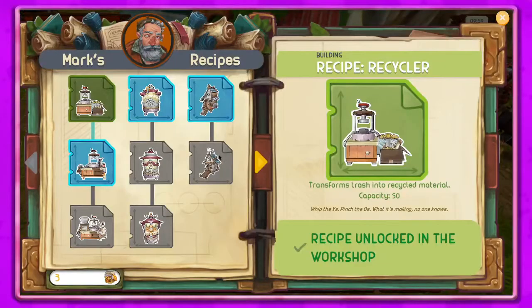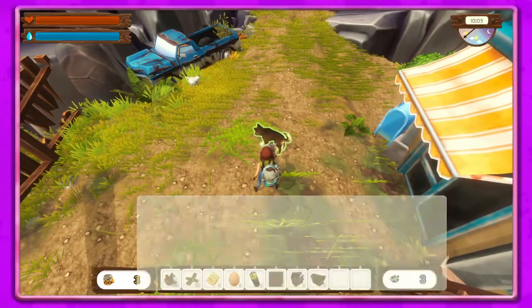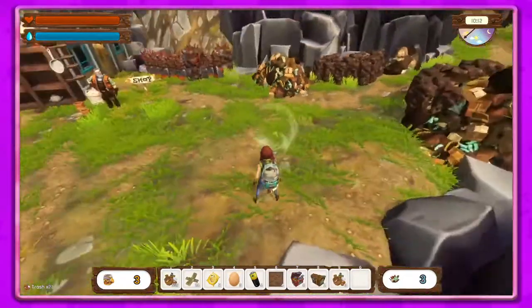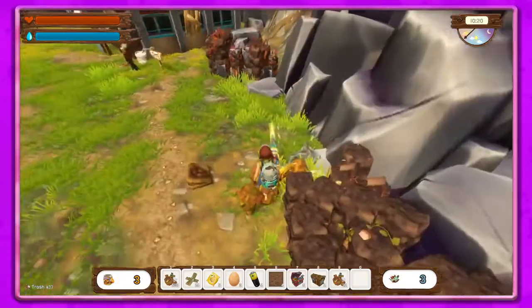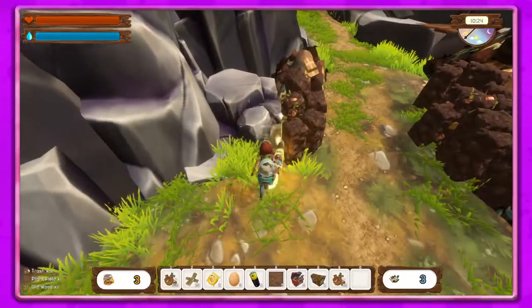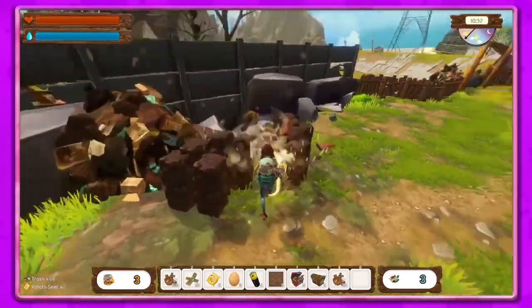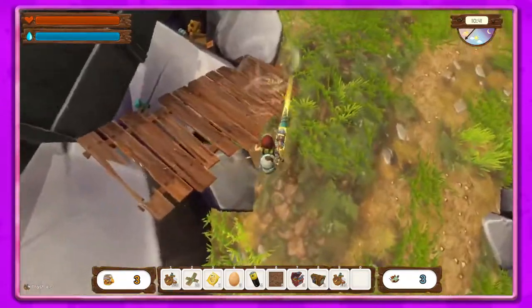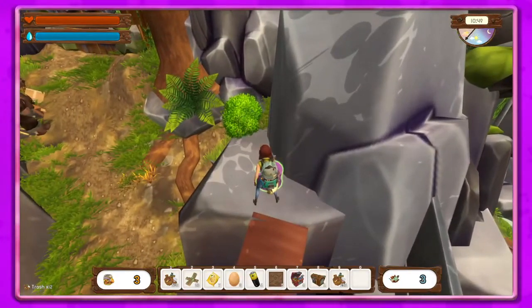Checking the same stuff is in here — yes, just confirming. I really wish you could exit with E just like you get in with E, but whatever. Oh, there's a doggo here! Let me know if you guys are enjoying watching these little update videos. I'm not sure when the full game is coming out but I think it's coming up pretty soon.